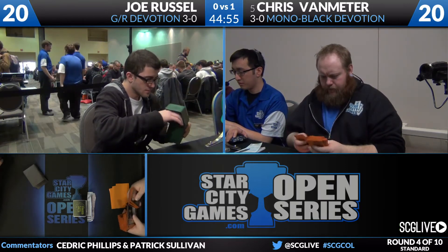We'll take a look at the sideboards here. We're going to start with Joe Russell's — he's going to be on the play. He's got a Garruk Caller of Beasts in his sideboard — three in his main deck, one in his board. Two copies of Sylvan Primordial, that card's been getting a lot of play. We've seen it the past couple weeks — it's been making a lot of cameo appearances in the Open Series lately. One copy of Nylea's Disciple, three Mistcutter Hydra, three Stormbreath Dragon, three Mizzium Mortars, and two copies of Shock.